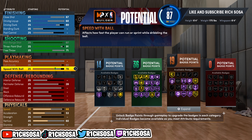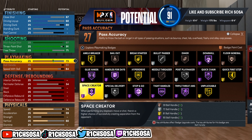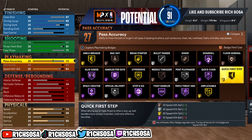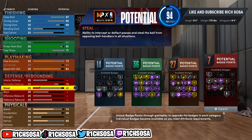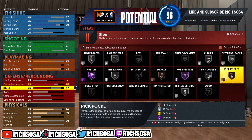For the playmaking, I'm maxing out ball handle at 92, which lets us Curry slide in 2K23 and also unlocks Trae Young's signature moves. Pass accuracy is gonna be a 73, and speed with ball is 84. I'm not maxing speed with ball because I wanted to spread the wealth into the defensive area. For defense, we're going with a 76 perimeter defense and 67 steal, giving us 11 defensive badges.